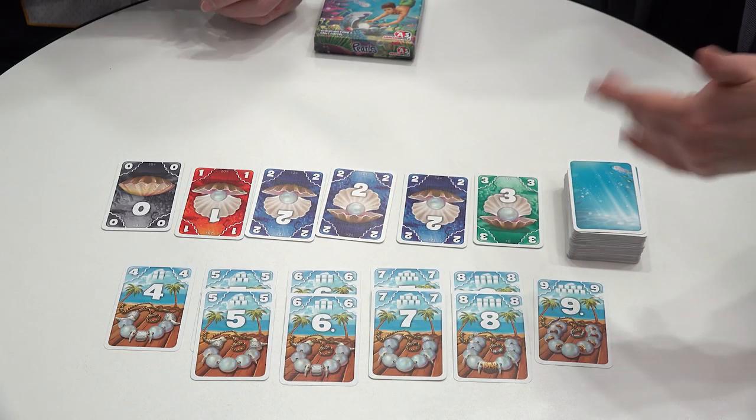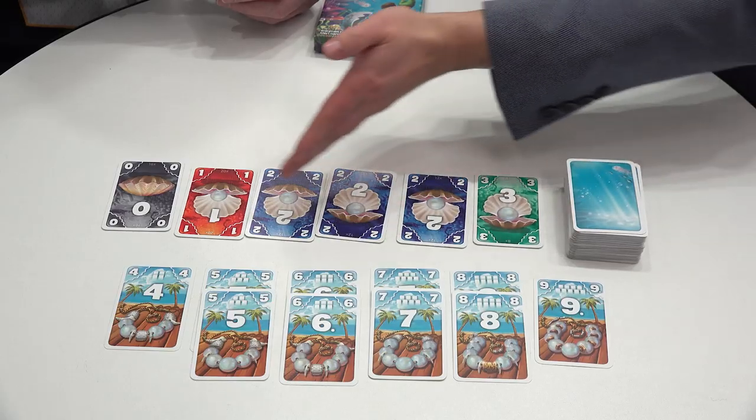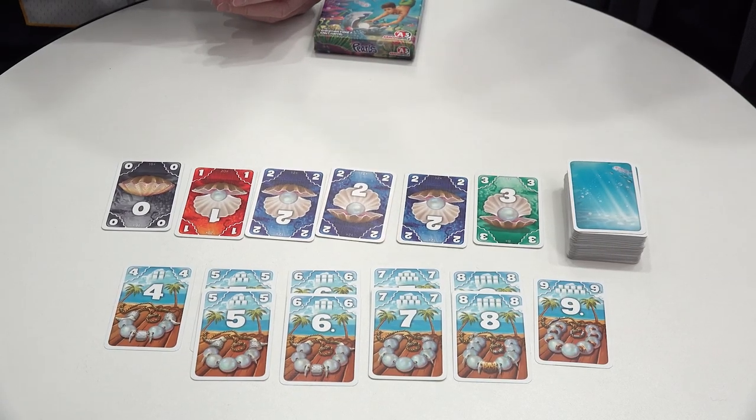Obviously we're trying to collect Pearls. It's about diving for Pearls, and there are some necklace cards as well, which will give you bonus points. The game is very easy rules — you start with six cards in hand, and whenever it's your turn you either collect cards from the face-up display or you score cards by putting them from your hand into your scoring pile.